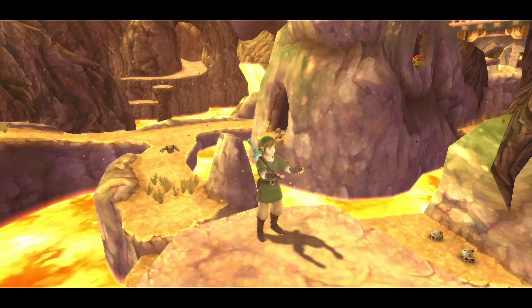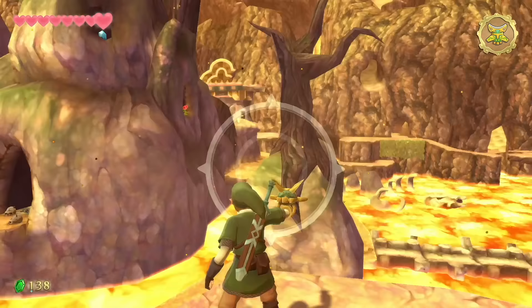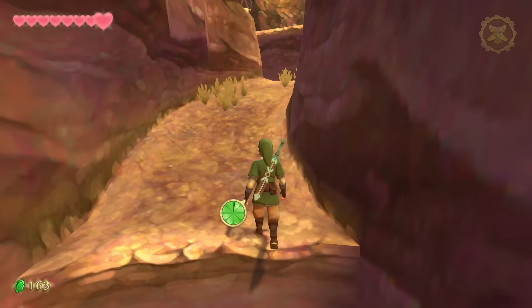You'll find a piece of heart right on this cliff — awesome. While you're here, pull out your beetle, face it upward, and find a blue rupee. Once inside, go to the right for a red rupee — a nice bonus 25 rupees for doing nothing.